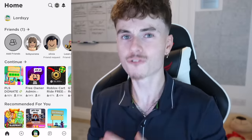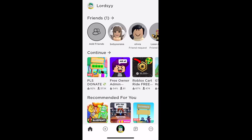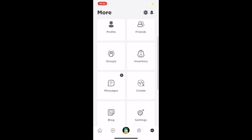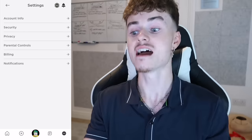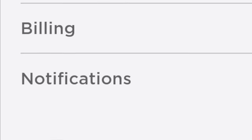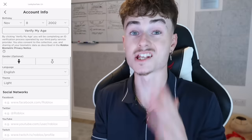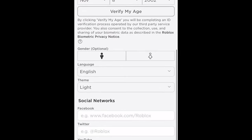From there, what you're actually going to want to do is go to Settings. Click the three dots in the corner just like that and we have all these options. Scroll down a bit and we're going to have Settings — click Settings right there. Then we have Account Info, Security, Privacy, Parental Controls, Billing, and Notifications. Make sure you click Account Info at the top. Once you're on there, obviously we've got all your account info — your date of birth, your gender, your language, all that stuff.